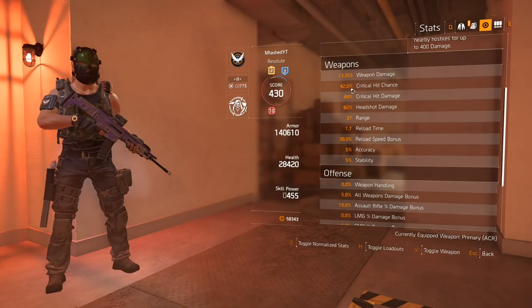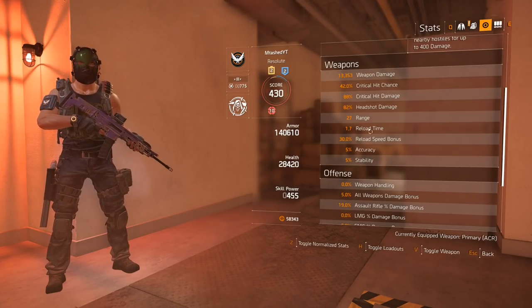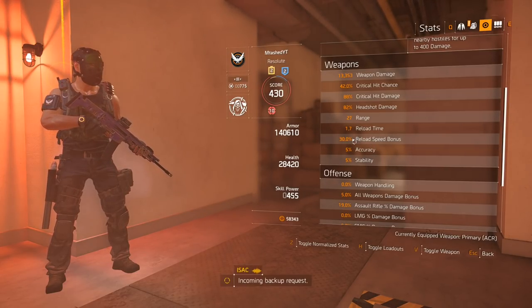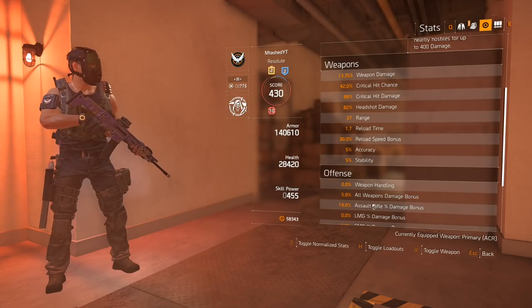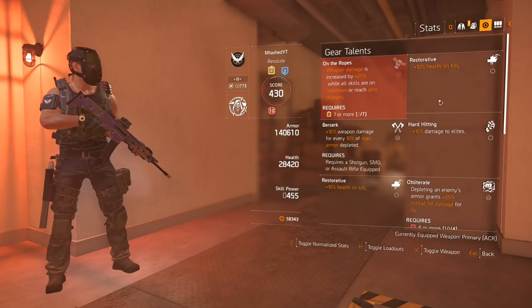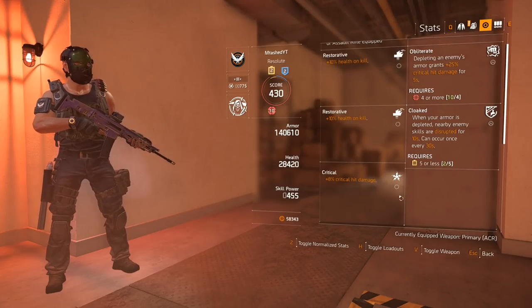I've got 42% critical hit chance, 88% critical hit damage, 82% headshot damage, and a pretty solid 1.7 second reload speed. I've got a 30% reload speed bonus and my sword rifle damage is boosted by 19% and another 5%. So the stats are pretty good. I've got lots of crit chance and a lot of different mods here — berserk, restorative, hard hitting. I've got a lot of good mods here.